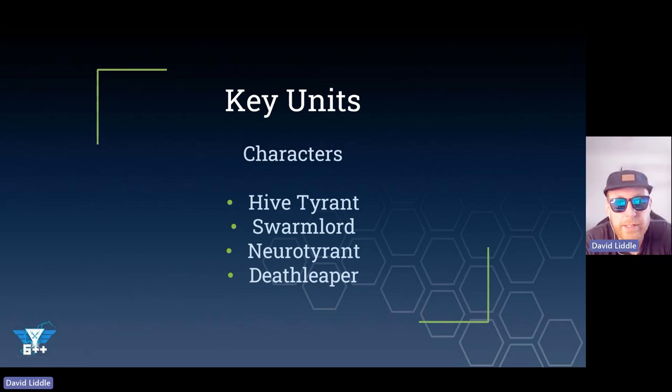Next up, we have the Neuro Tyrant - essentially the new Neurothrope. Don't throw your Neurothropes in the bin; keep them for the Zoanthropes. The Neuro Tyrant can give your out-of-synapse creatures synapse, which is really nice. When it comes to leading a unit it's pretty rubbish, unless you want it to bodyguard - you can put loads of Neurogants near it and bring them back to life with the Rapid Regeneration stratagem, but do you want to spend a CP on that? And then we have Deathleaper, who's just a punchbag - he just punches the crap out of things and does some interesting stuff with Battleshock, which is a bit of a synergy for our army.